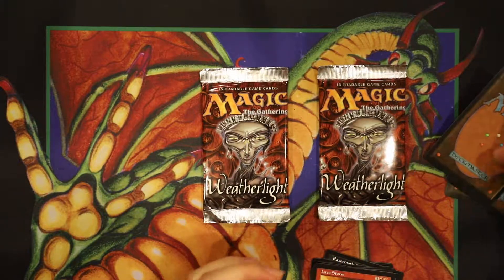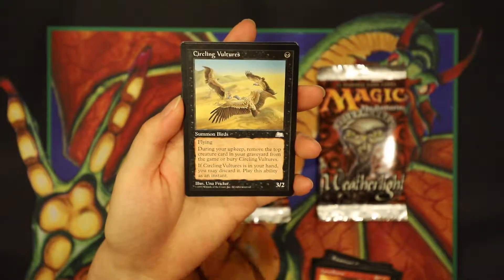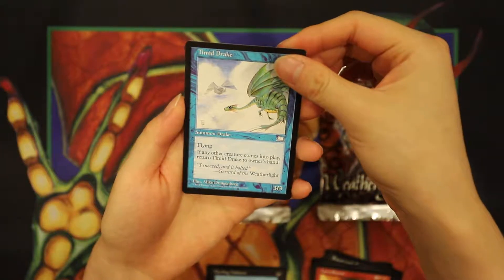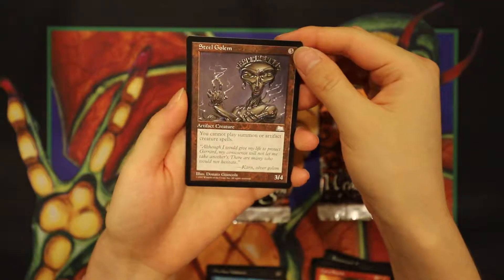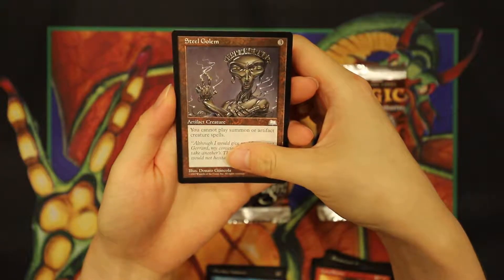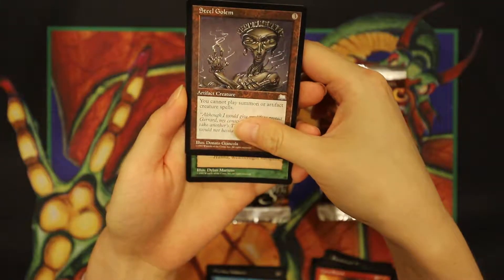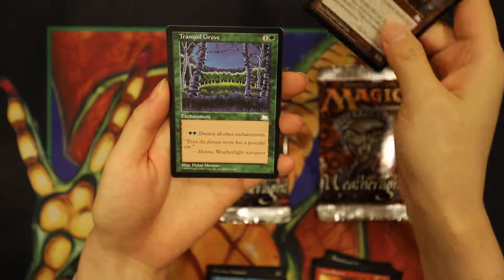Yeah, this pack could be it — this could be it, Grace. The first uncommon is Circling Vultures, then a Timid Drake — three-mana Summon Drake, flying, 3/3. A Steel Golem! This could be the sign, this is the artwork for the series. There's another artifact under there — please. Oh, it's green. Okay, not Null Rod. Tranquil Grove.